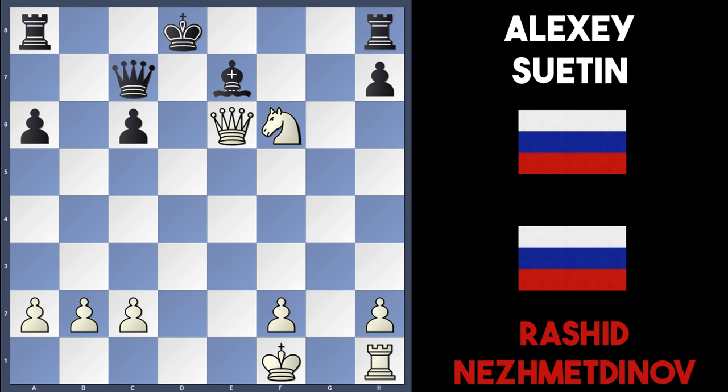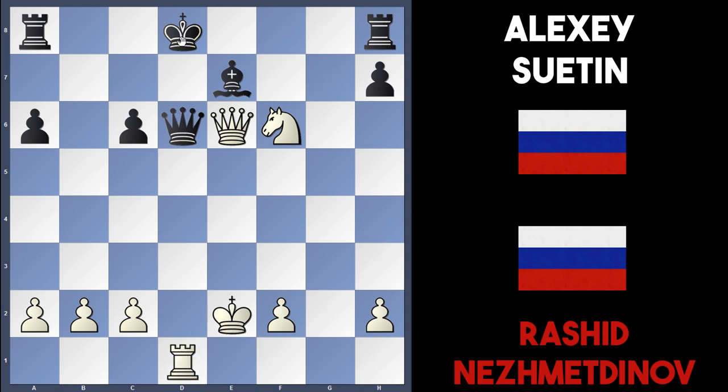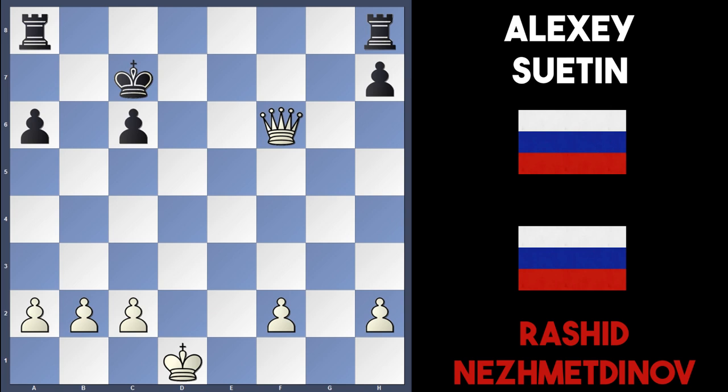In the game, king d8 was played and Nesmetinov finally gets his last piece into the attack, a whole rook down, but it doesn't matter because all of white's pieces are converging in the center to attack the king. King e2 was played by white, threatening rook d1 check. Black played queen to d6 and white continued with rook d1 — this rook pins the queen against the king. If black tries king c7, white plays rook takes; if bishop takes, white plays queen d7 — after the king moves, they pick up the bishop. In the actual game, black took the rook: queen takes d1, king takes d1.